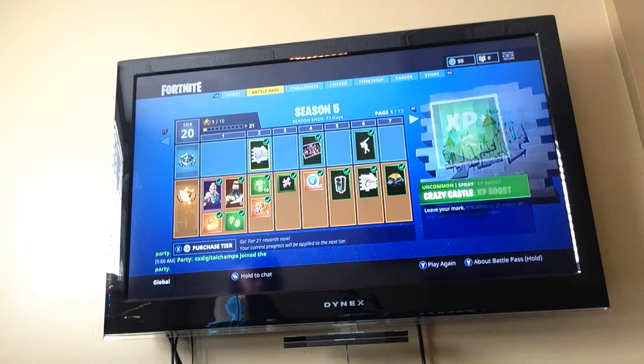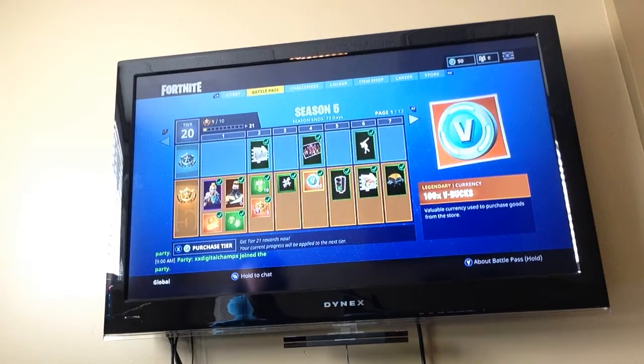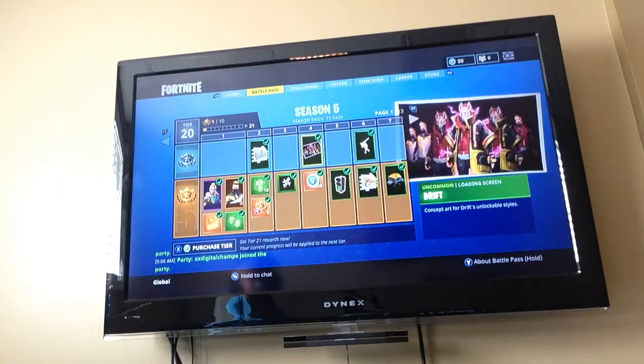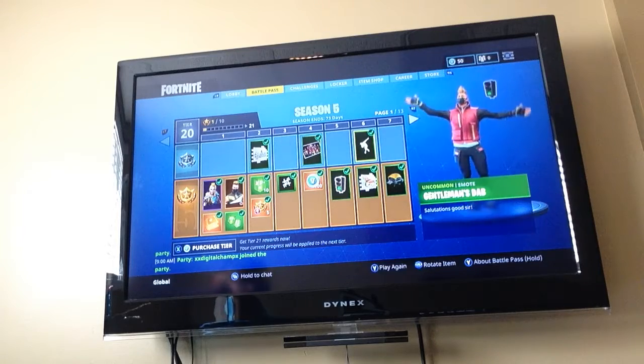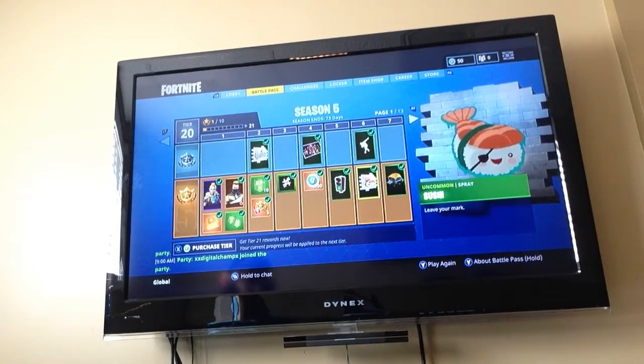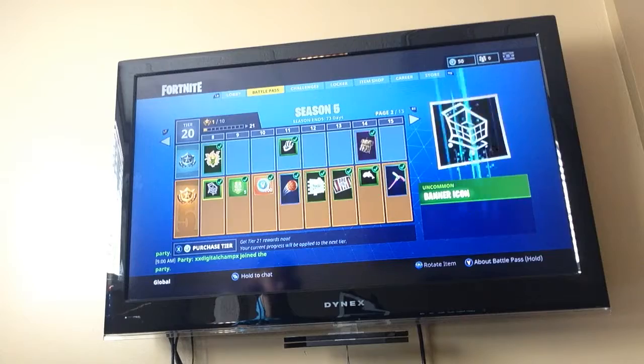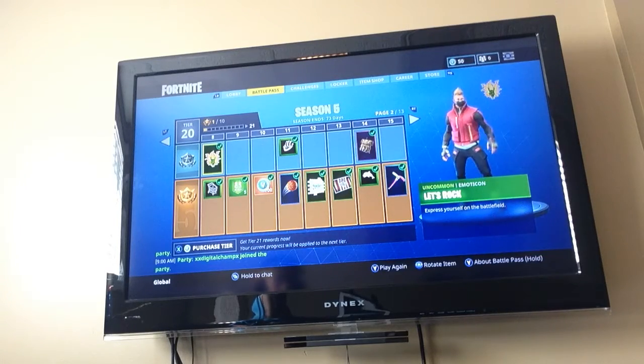For the free pass you get Crazy Castle. There's a banner icon that looks like tic-tac-toe, 100 V-bucks, the Drift loading screen, Go emoticon, Gentleman's Dad. Come on guys, there's too many dads in the game now. Sushi - I love my Sushi. Cruiser, which is the glider I'm currently using. Let's rock for the free pass.